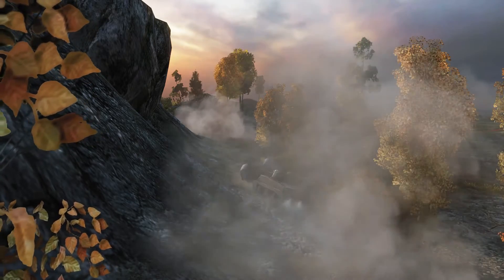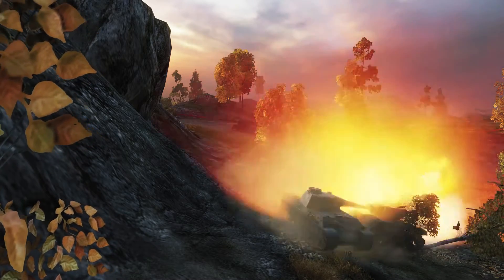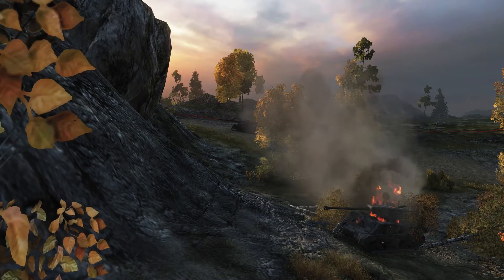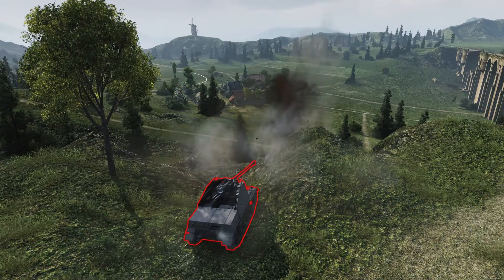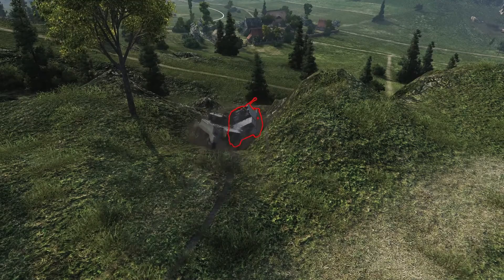Here we've got another show-off tank doing a roll — I think that's a Panther. He's one-upping the Cromwell: not only did he do the roll, but he then took out an enemy right after it. Pretty fancy — just some good driving.